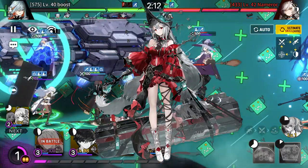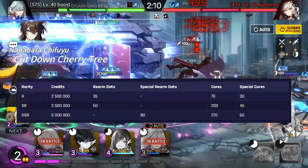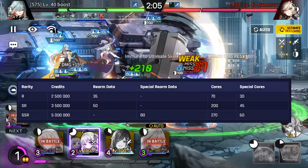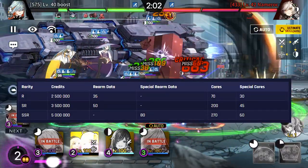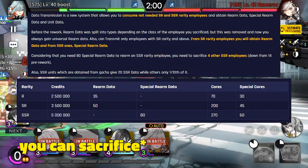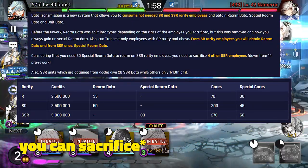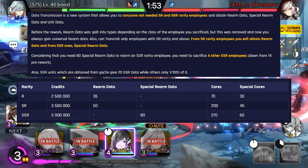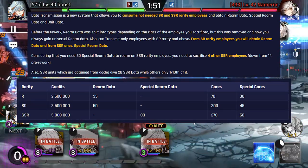So here's how it works. To Rearm someone, you need Rearm Data and Special Rearm Data, and quite a lot of it. You need 80 Special Rearm Data to Rearm an SSR. And to get this data, you need to sacrifice 4 other SSR gacha employees. So instead of sacrificing SSR employees you've already built, you want ones to sacrifice that you won't care about — your dupes.